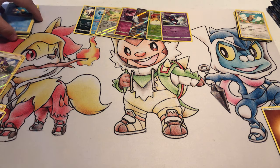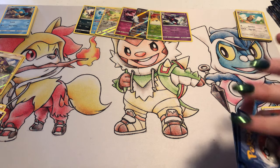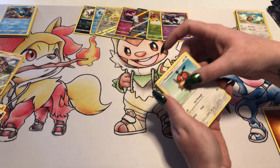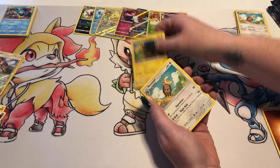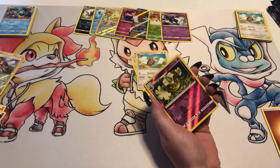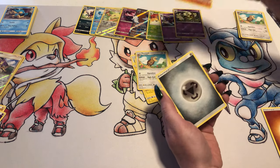Let's see how many Guzmas we get this box. Some boxes we get like 25 Guzmas, sometimes we get zero. This is one of those funny cards. A Reverse Foil Dusknoir, rare, and a Rhyperior Foil.